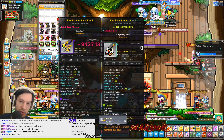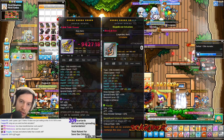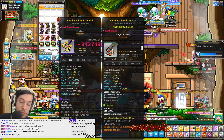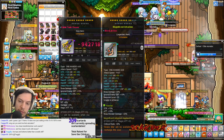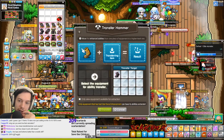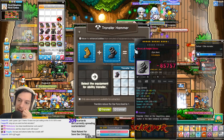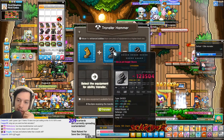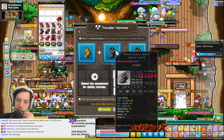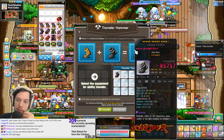Your flame stats don't get transferred — you keep the flames of the target item. So if you want to see a preview for Transfer Hammer, let's say the idea is to transfer this one into this one. You can see the flames that you get at the end are the same flames as the target item, not the source item. The amount of star force is the source amount minus one, so it goes from 15 to 14.